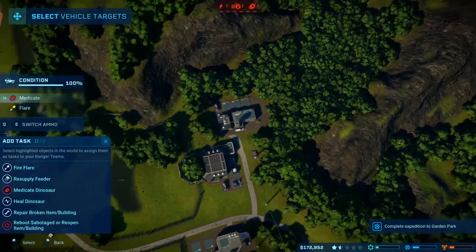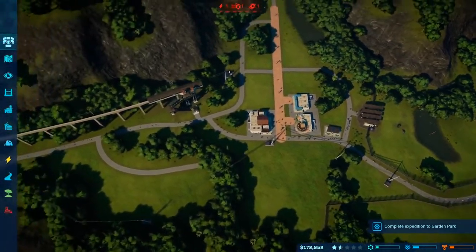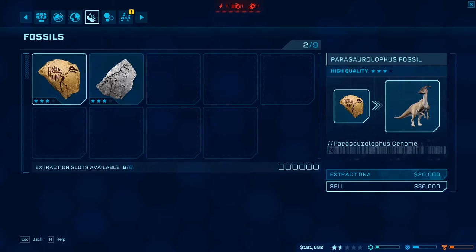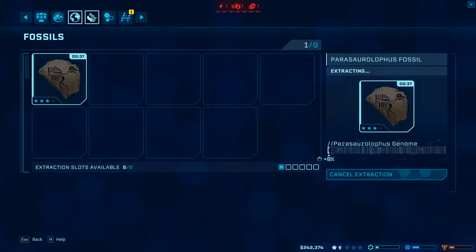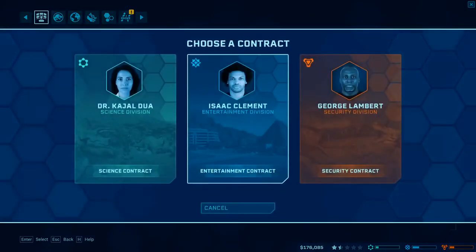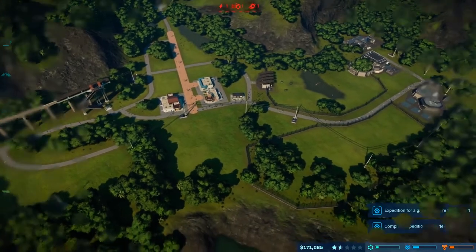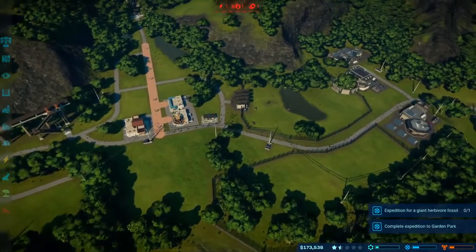I need you to cure this dinosaur, and while you're there, resupply the food — even though I don't think we're going to have enough money to do that. Can sell fossils maybe? I hate to sell a raptor fossil, but oh well. And then we can start Garden Park — just to get a little bit more money in. I also need more contracts! I don't think we'll be able to finish it in time with everything, but we shall see.